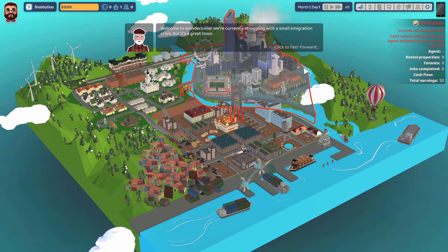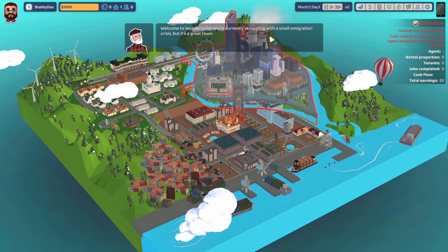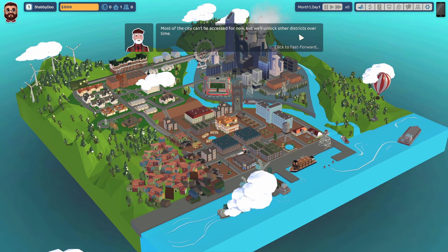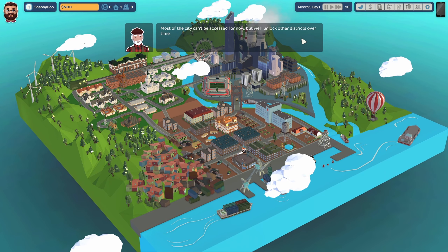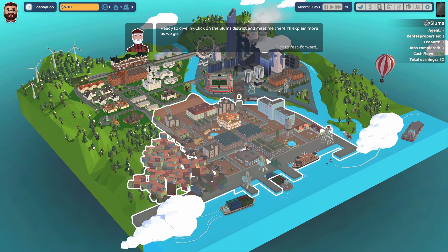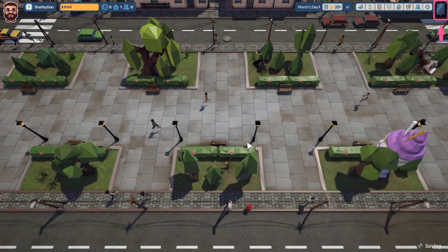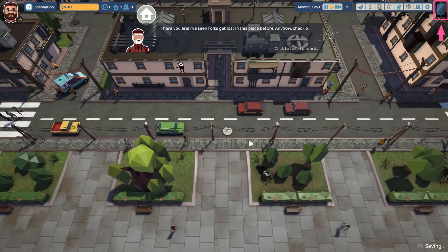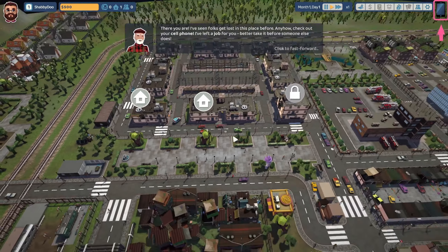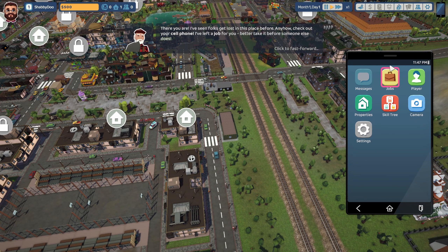We're currently struggling with a small immigration crisis but it's a great town. Most of the city can't be accessed for now, but we'll unlock other districts over time. Ready to dive in? Click on the slums district and meet me there — I'll explain more as we go. Click, click, click — there you are. I've seen folks get lost in this place before.